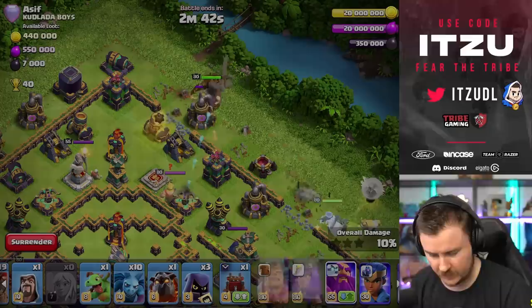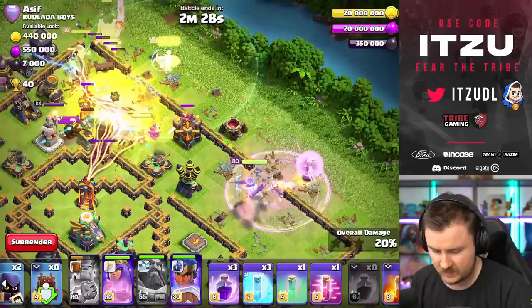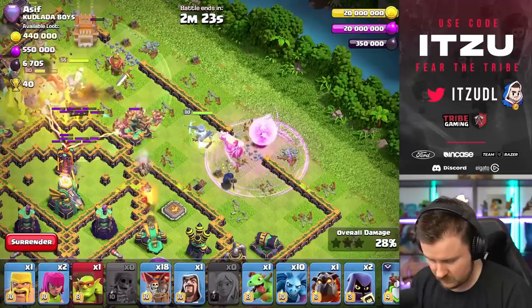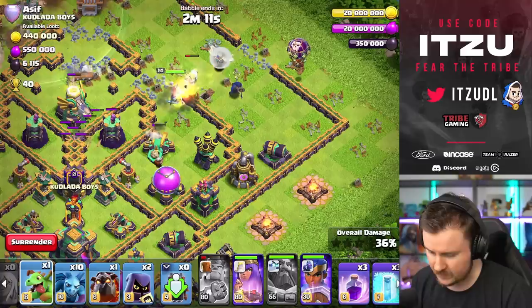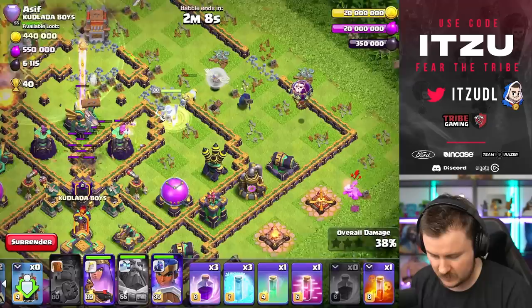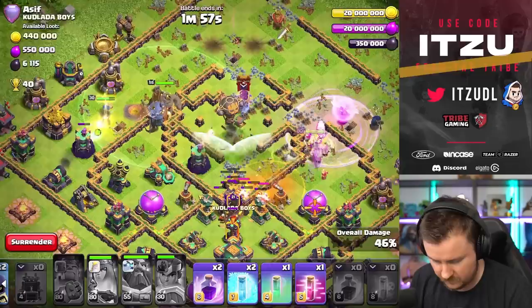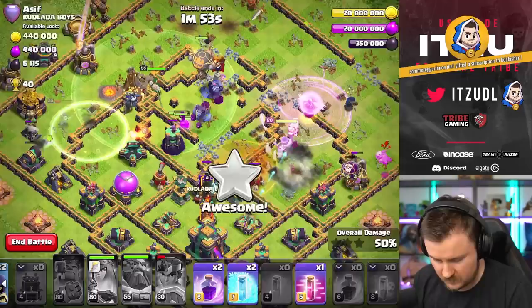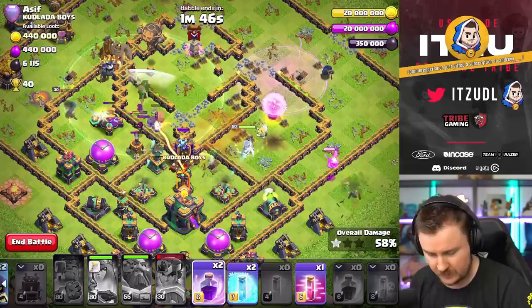I think we're going to need a heal soon for our queen. King ability is in — come on — warden ability, perfect timing. Wall break — that wall break did path so weird. Okay, it's okay, it should work. If you would target the air defense, please — thank goodness. Royal champion. I would just use the queen ability to be honest. Invisibility spell, and now the wizard over there.